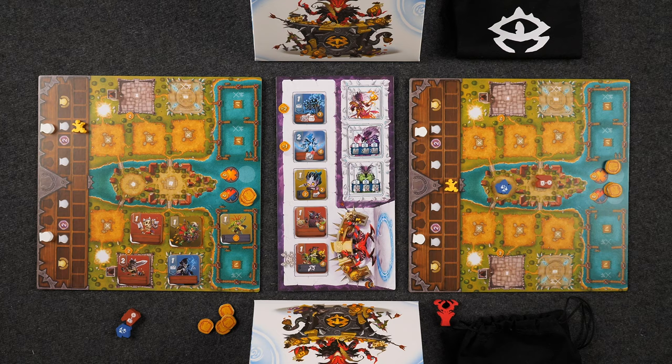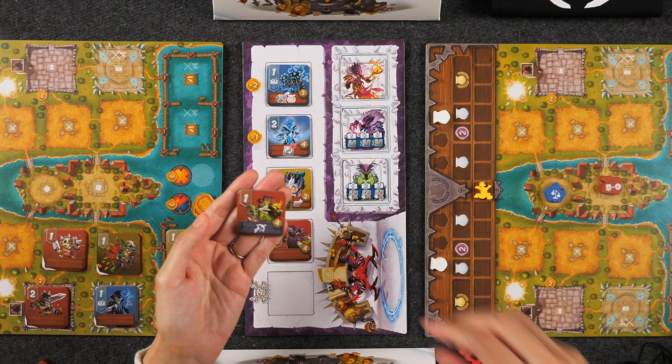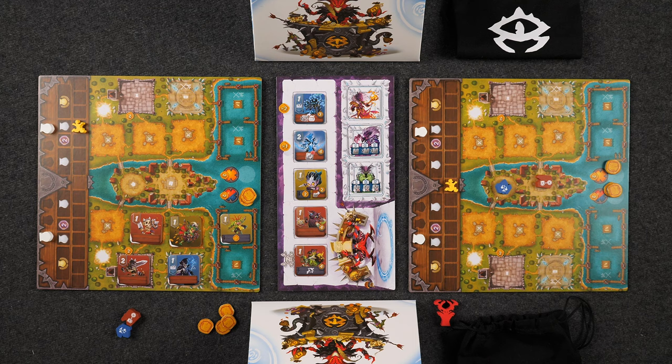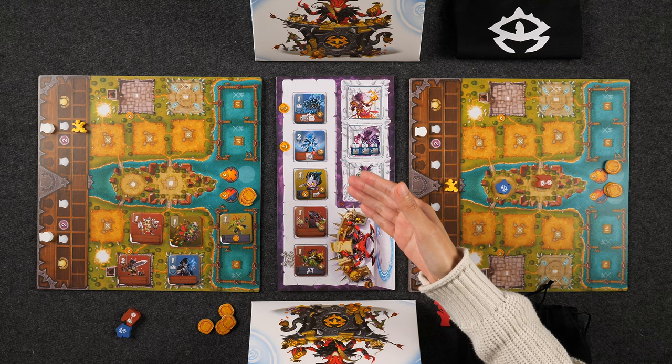The last type of action allows you to recruit a new monster from the office board. When recruiting, you pay gold equal to the gold value on the right-hand side of the tile. If you choose one of the two tiles at the very back of the queue, you pay an additional one or two gold. Any monsters recruited go directly into your bag, not behind your screen. Recruiting gives you access to much stronger monster tiles not available at the start of the game. Those are the three different types of actions you can take on your turn. Over the course of the day phase, you may ask opponents how many tiles they have behind their screen, and they must tell the truth. On your turn, if you can't or don't want to take an action, you must pass. As soon as everybody passes, the night phase begins.